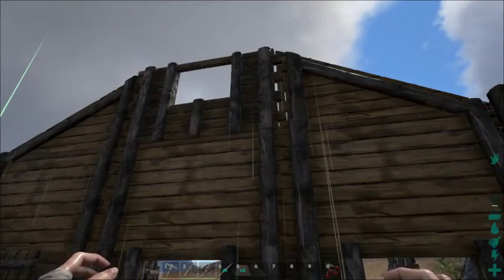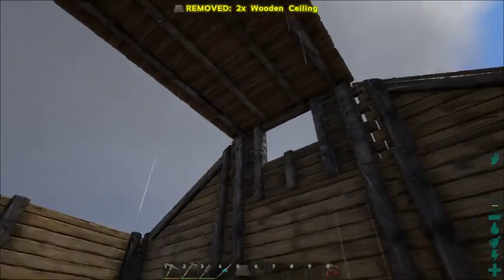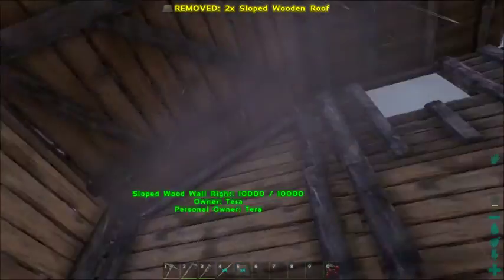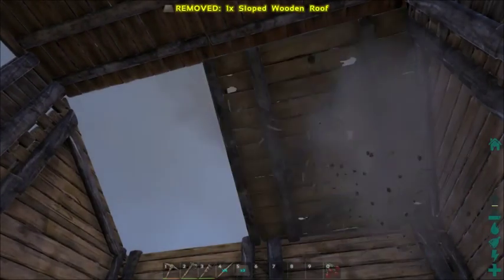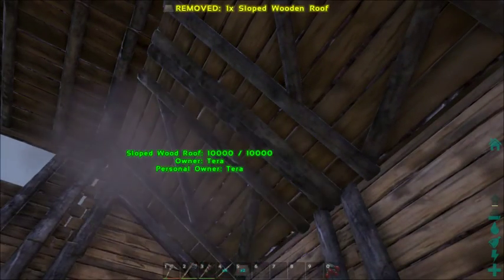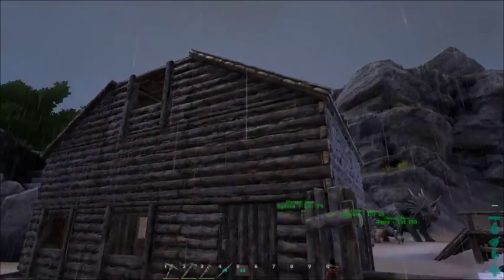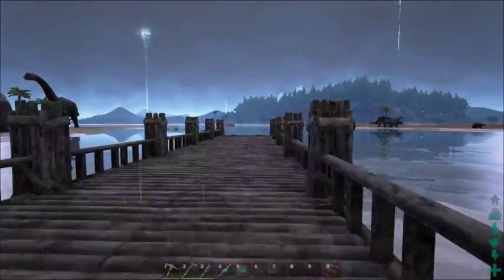Now let's get the ceilings up. I'm going to put the regular ceilings up first, and if we're lucky I'm going to get the sloped ones to work properly — hopefully they are kind of a pain sometimes, but they're snapping. There we go. Now we've got our first major building. I guess I probably should have done the roof the other way, but I think it looks okay as it is. So we've got it down to our dock.